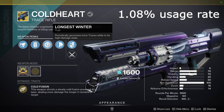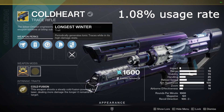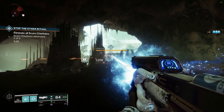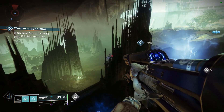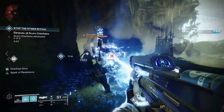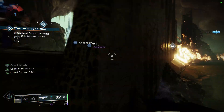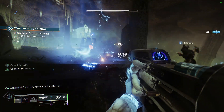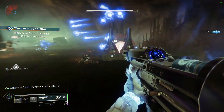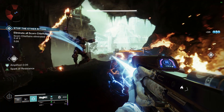In the number 9 spot is the Cold Heart Exotic Trace Rifle, which currently has a usage rate of 1.08%. Its exotic perk is that this weapon shoots a steady, cold, fusion-powered arc laser, doing more damage the longer it remains on a target. It also generates ionic traces while it's in its high damage state. This weapon is definitely popular this season due to its arc build potential, and the season's focus on arc with the artifact and surge really makes it a great choice.